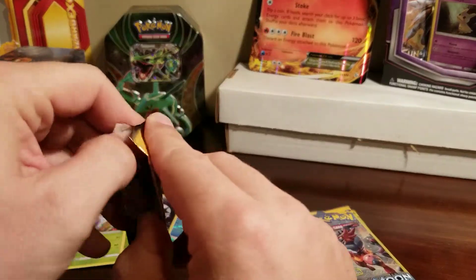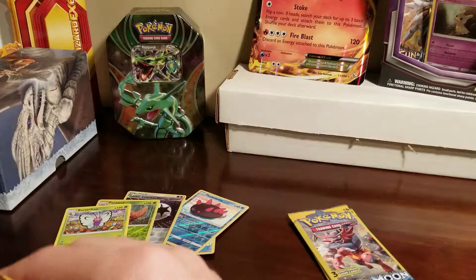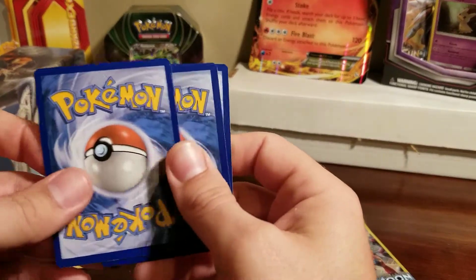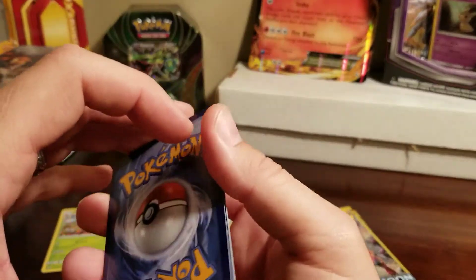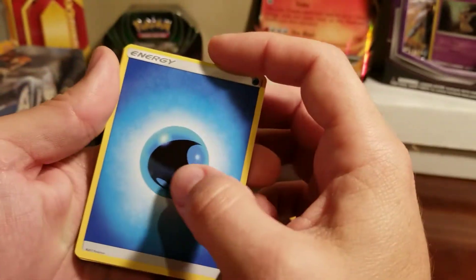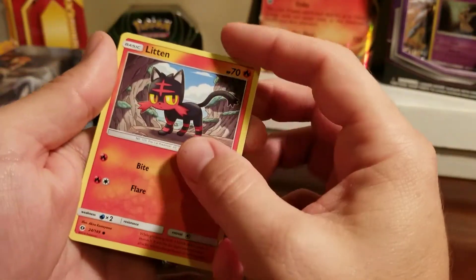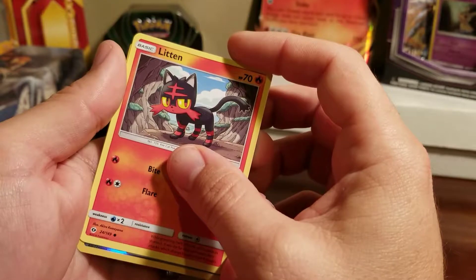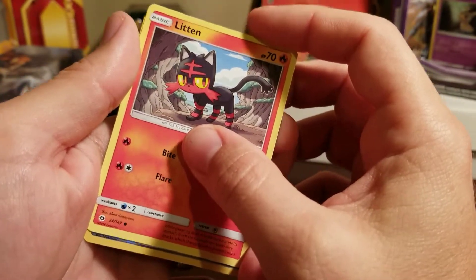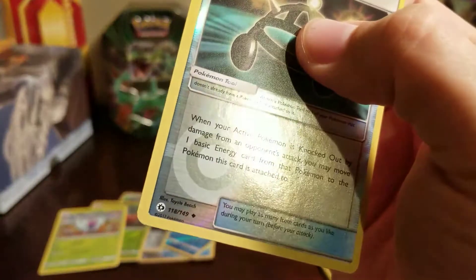That last time was the pack opening with the wife where we opened six packs and got a couple of reverse hollow commons but not much else. So far we've gotten two rares out of these, which is pretty good. Another energy — it's kind of a free card in Sun and Moon. Litten, who's really cute, and oh, look at that — it's shiny! An Experience Share, and I think it's uncommon, yeah. But still, freaking shiny!